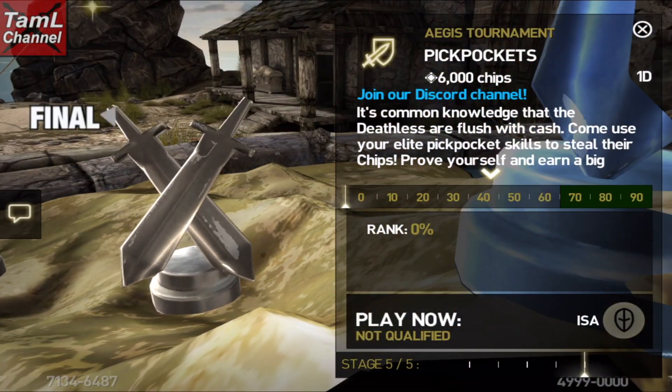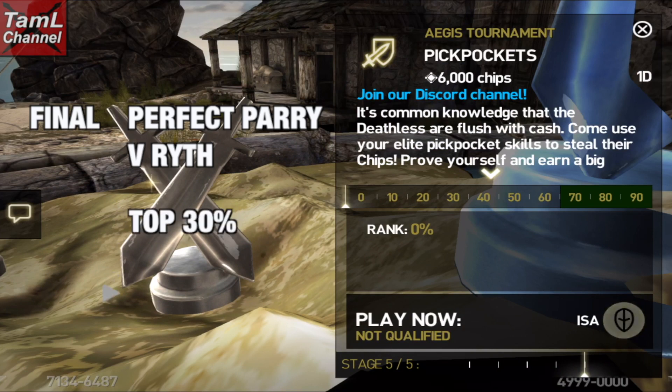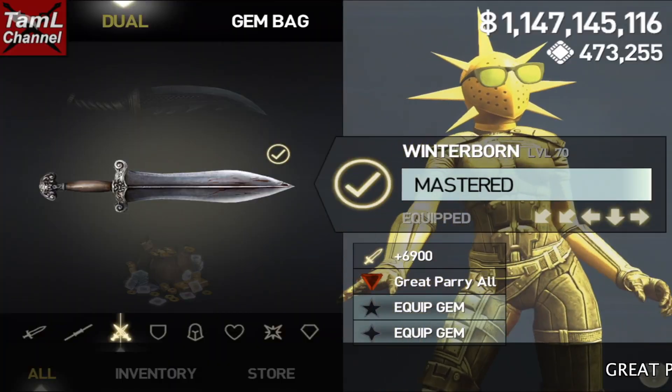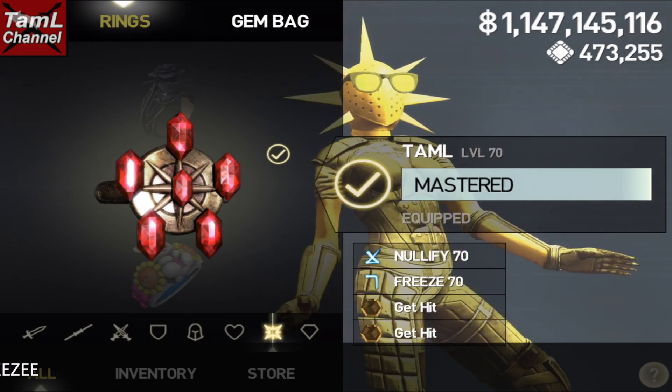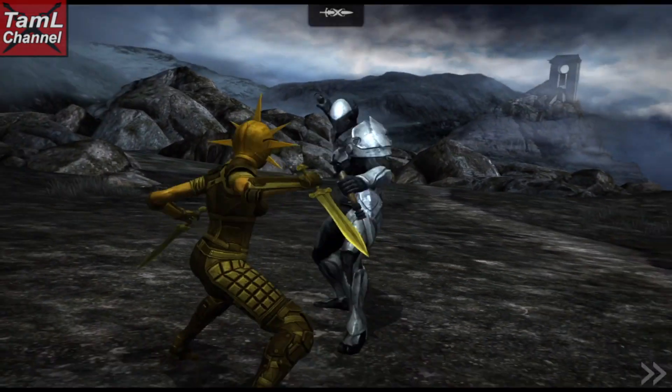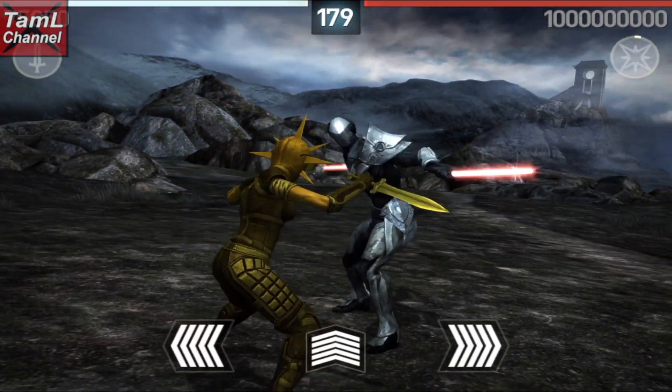Here are my tips for the final stage of the 6000 chips tourney — perfect parries against Wraith. We need to be in the top 30% to win the prize. For the build, use the weapon you feel most comfortable parrying with, and stack up on get-hit magic charge gems and freeze magic.